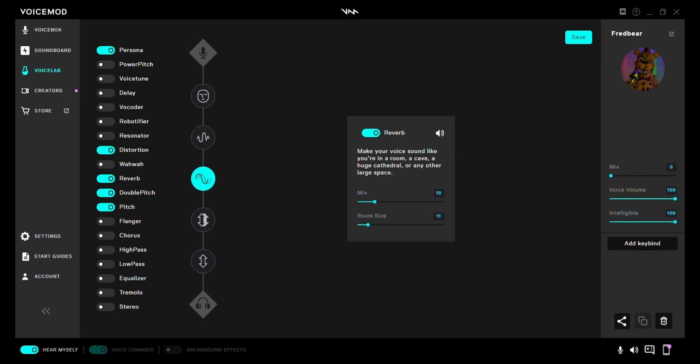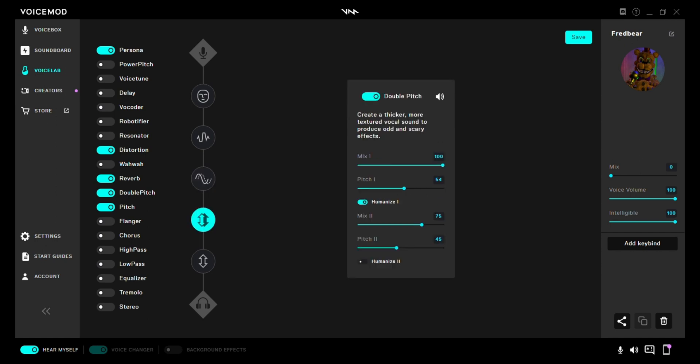Reverb: Mix 19, Room size 11. And the Double Pitch: Mix one, 100.